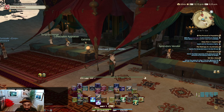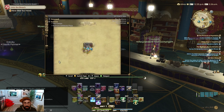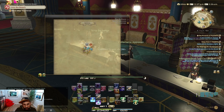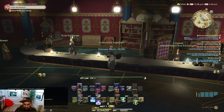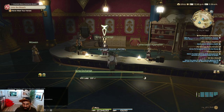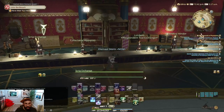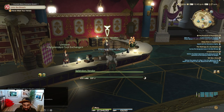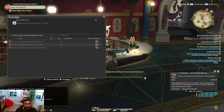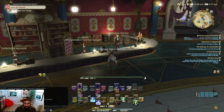The last location you need to visit to get the final books for every job is in Elmore, at coordinates 11.6, 10.9. Same process again — trade items to the Collectible Appraiser, use the Script Exchange to get your tokens, then speak with the Splendors Vendor who will sell you the different tomes for 40 tokens each. And that's essentially it to unlock all the items you will have to harvest.